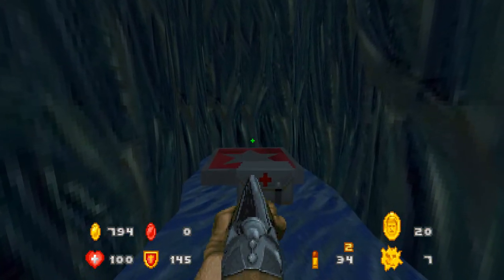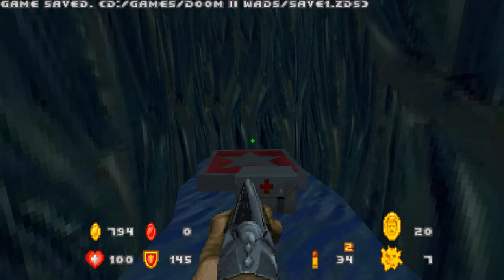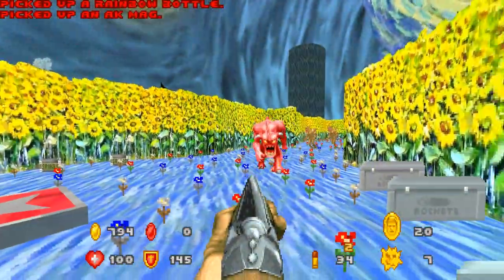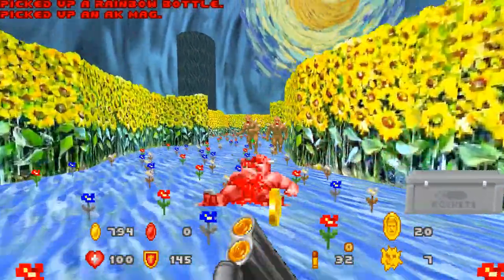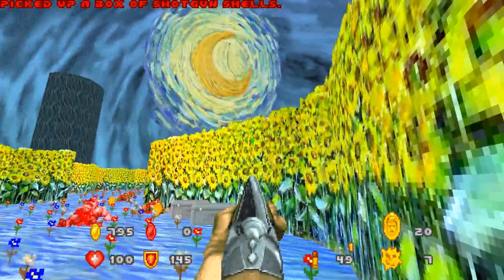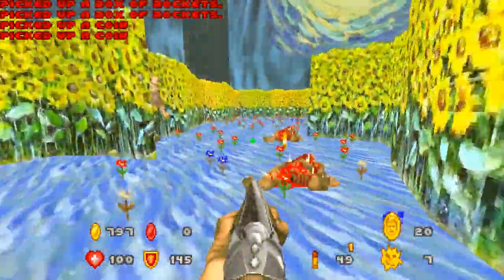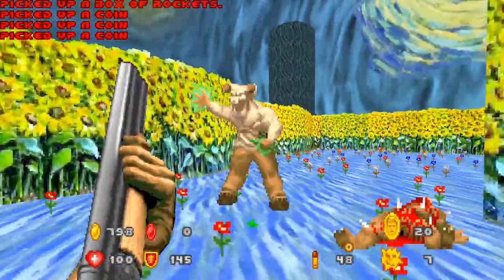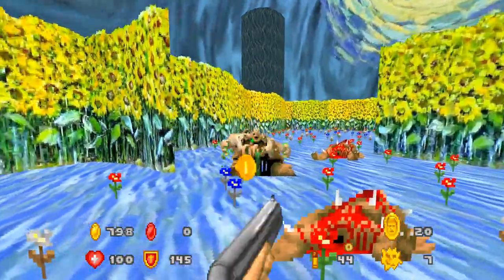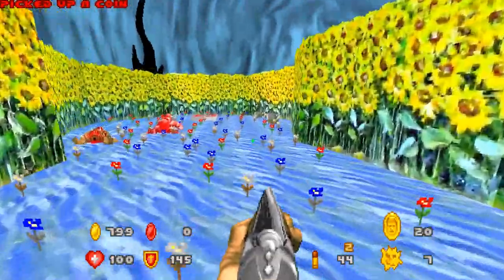Ooh, there's a teleporter! I'm gonna — wrong button! I'm still getting used to this, guys. We're in the garden! Oh, I guess the pink things were demons! This is a lovely garden — I actually like this! I don't like you, Hell Knight, though.